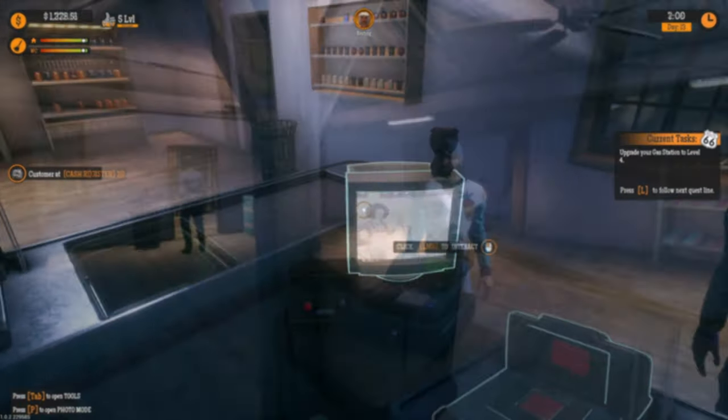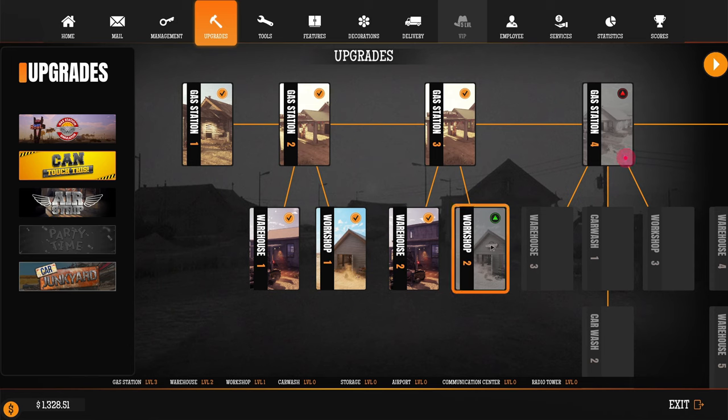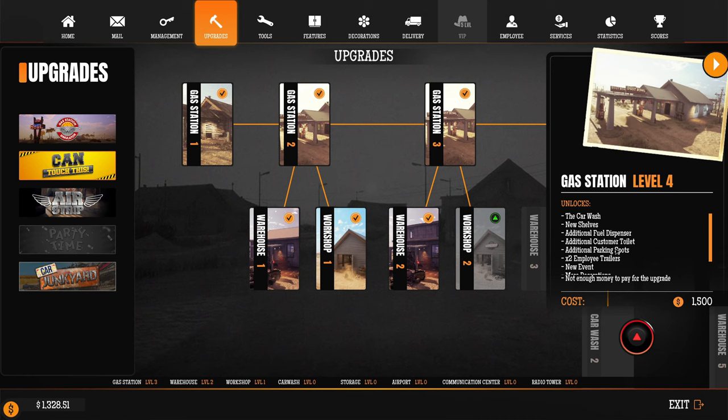Let's try to upgrade the station to level four. We've got a car wash, new shelves, an additional fuel dispenser, additional customer toilet, two employer trailers, new events, more decorations, a structure upgrade, and a lottery machine! Oh boy, but not enough money to pay for the upgrades.